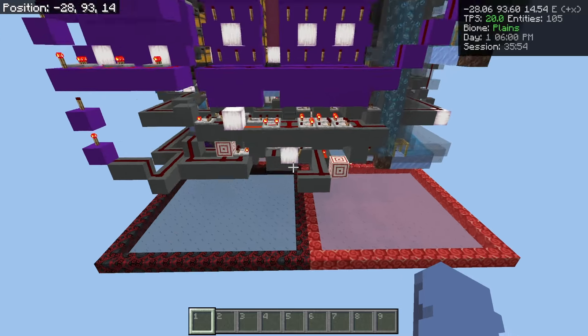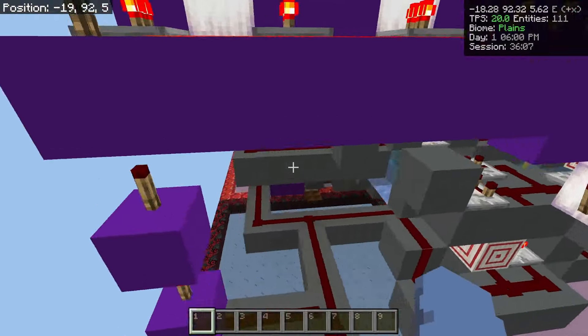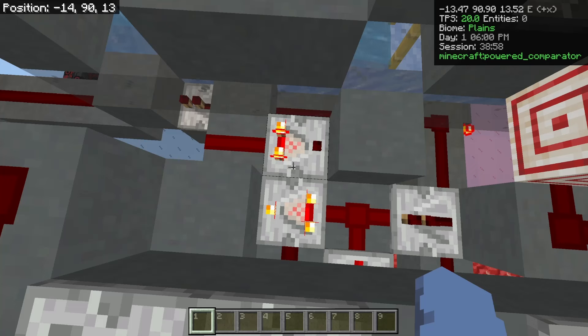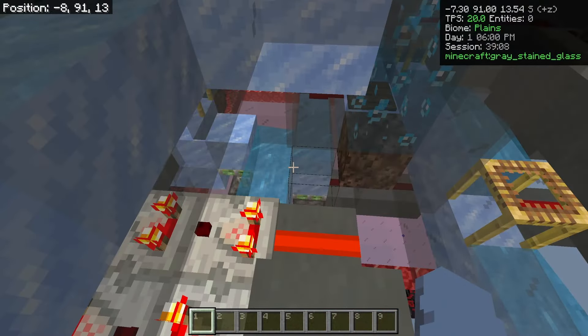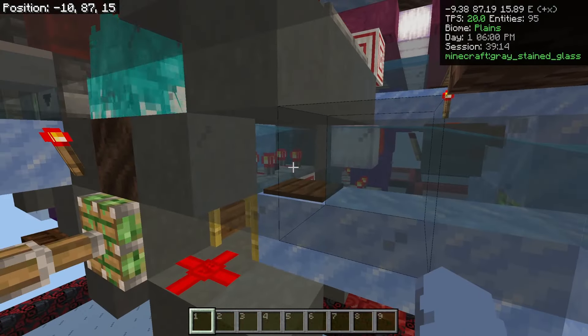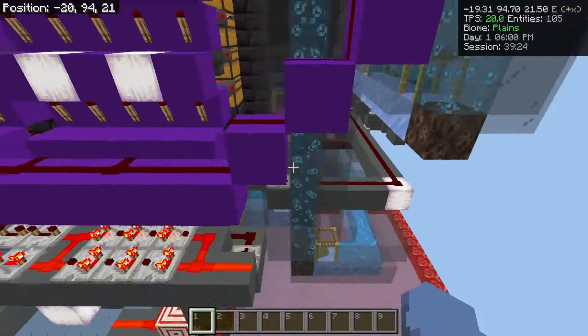I believe we are now at the point where there are no more items left to sort in the chest hall, so this clock is counting down. Where it went down from 13 to 12. Now all we have to do is give it some time. And there it just turned off. Now any new items you'll see should be redirected into overflow. I can follow these items as they go up.